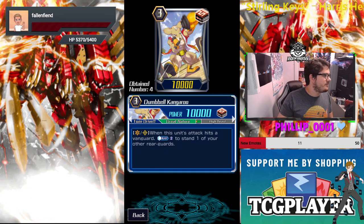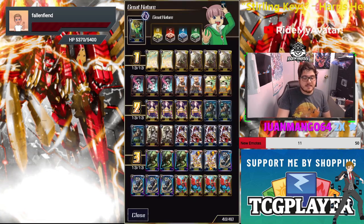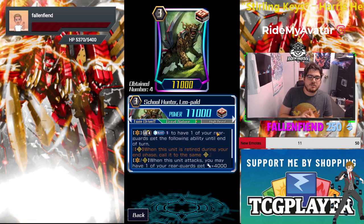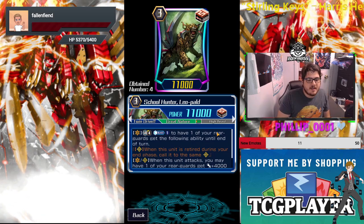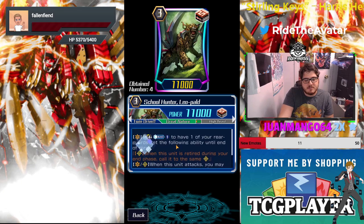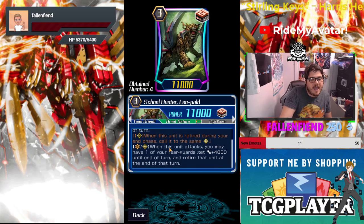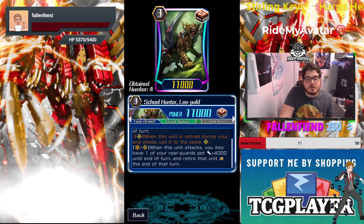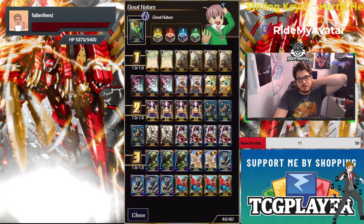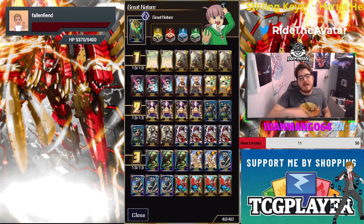Dumbbell Kangaroo as a mini on — if you're not at limit break, the chance to do it early is a good incentive. I run it as a draw. Next, I run three Skull Hunt — School Hunter Leopold. Counter blast to have one rear guard gain the following ability until end of turn: when this unit is retired, call it to the same slot. You don't want to ride him very often — you can ride him first but then you want to be on Polaris the next turn to close out the gap.